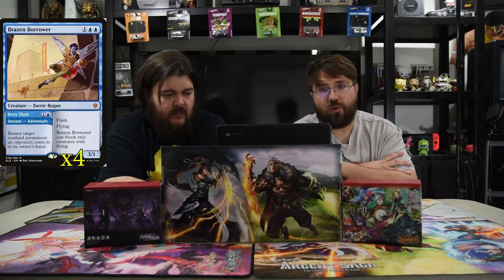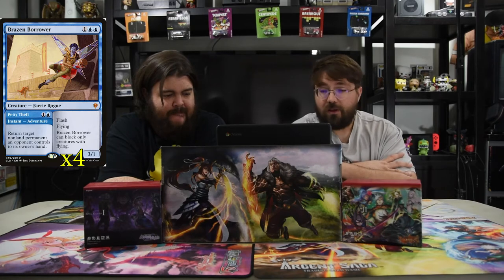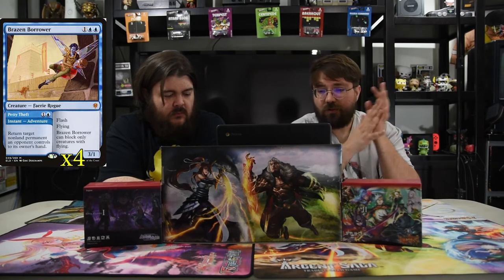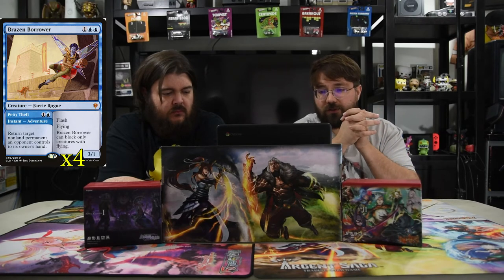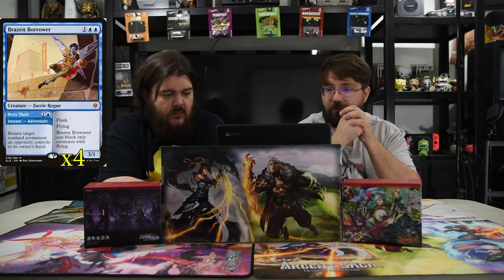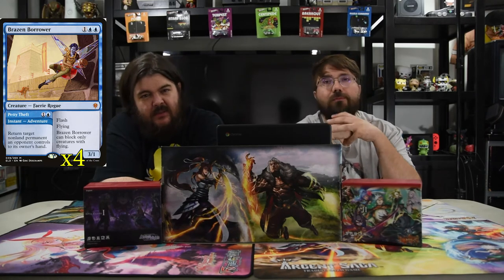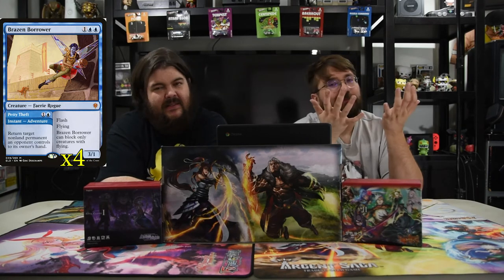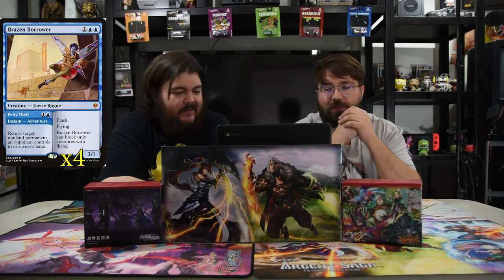This guy is also a classic now — Brazen Borrower. It's 1-2 blue, a 3-1 flying, but it has the adventure card Petty Theft, which is 1 and a blue to return target non-land permanent an opponent controls to its owner's hand. Super powerful for 2. So you bounce the thing with the adventure and then you play him later. Sure, he can only block flying, but it's fine — you're not really wanting to block this dude anyway.